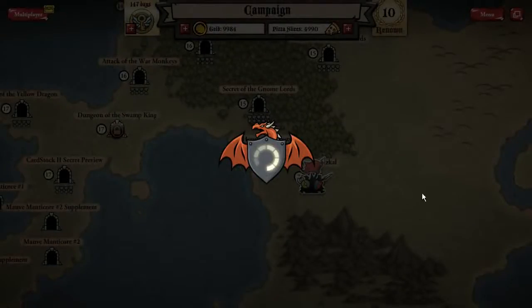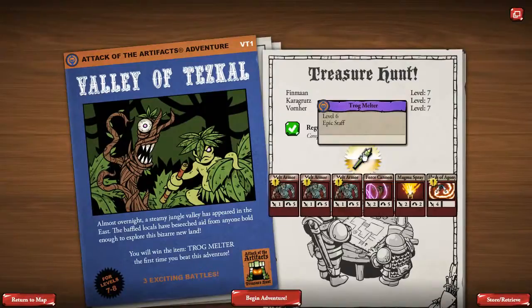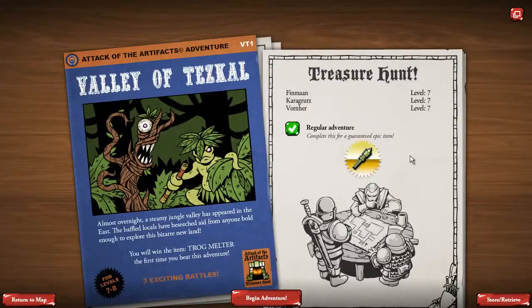The Valley of Tezcal is the first of these mid-level adventures. It's a new adventure path which takes you through a mysterious valley that has appeared in the east of Card Huntria, inhabited by all kinds of strange creatures including plant pygmies and animated trees — you can see a couple of them here on the module cover. Each one of these new adventures is a treasure hunt, which means you win a guaranteed epic item if you manage to beat it.